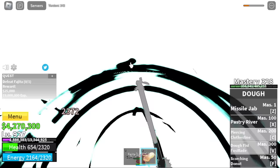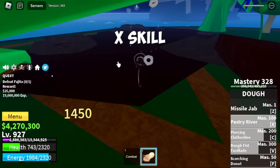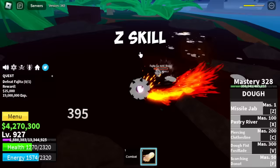The X skill has two variants: the one when you're in the air and the one on land. This is the Z skill — not much has changed.